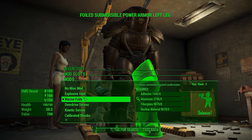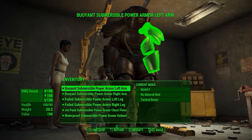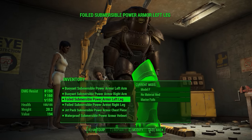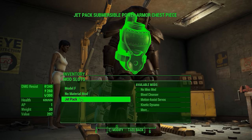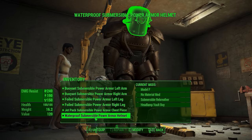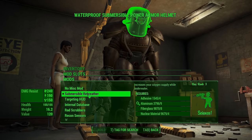How often do you spend time underwater? Although it is the whole theme of the armor, so that one makes a lot more sense. But increasing carrying weight — when do you ever find heavy items underwater? We do also have a jetpack on the chest piece. And then on the helmet, it has quite a few cool things — we have a submersible rebreather, which increases your oxygen supply underwater. We're going to be testing this in a second.